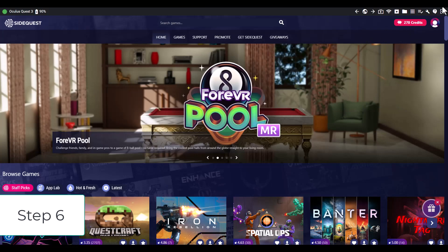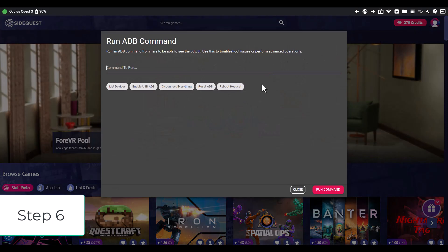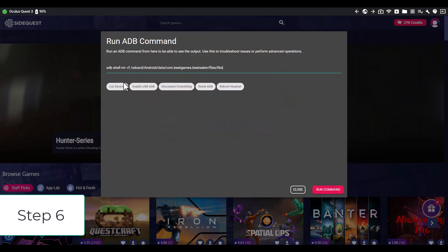Step 6: This is kinda tricky. You have to have SideQuest installed too. If you don't have that installed, the link will be in the description. You wanna run the ADB command that is on the screen and in the description and the Reddit post.